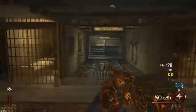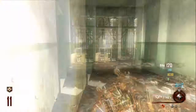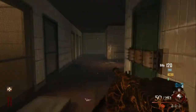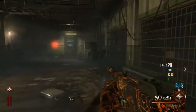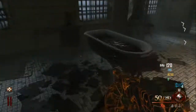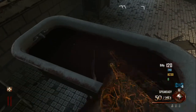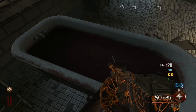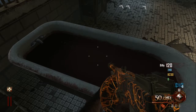Then go all the way up to the area right before the roof. There's going to be a bathtub with blood in it. Hold X, or square if you're on PlayStation, and a spoon will start spinning in the blood.